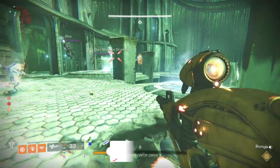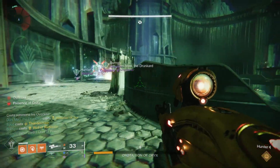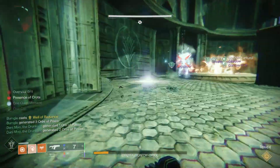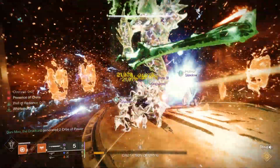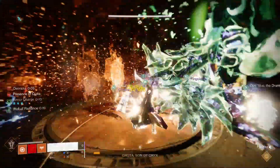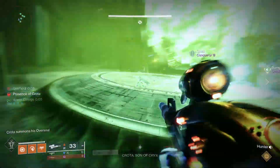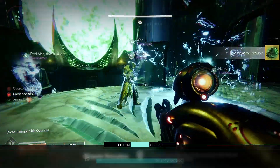To get Abyss Defiant, you want to run the Crotus End Raid in Destiny 2. You can find this in the Legends tab in the Director. You're going to need a team, so either find some clanmates, friends, or you can find a team through LFG. Bungie has a good one on their website or through the mobile app, and later on in Season 23 they are going to add one into the game as well.